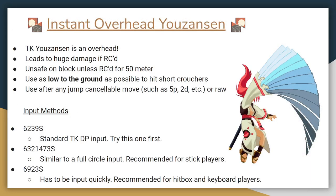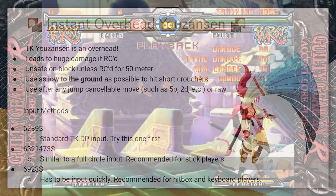Here's the last technique for the video: the instant overhead Yozansen. Yozansen is a move that comes out incredibly quickly and hits overhead, but you can only use it in the air. So we're going to use the Tiger Knee technique mentioned earlier in the Kirei Tatami section. By TKing Yozansen, you gain access to an unreactable overhead.